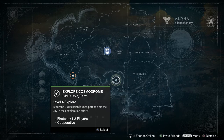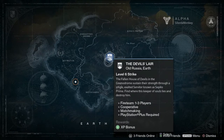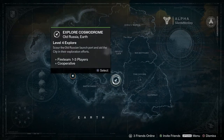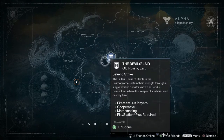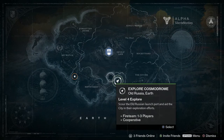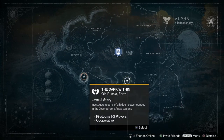Old Russia, level 4, explore. So these are like missions we can go on. That's a co-op fireteam, one to three players. Investigate the report of a hidden power trapped in the Cosmodrome Array Station. So these are just missions I can do - level 4, level 6, level 3. That's a story mission. Let's progress with the story then.